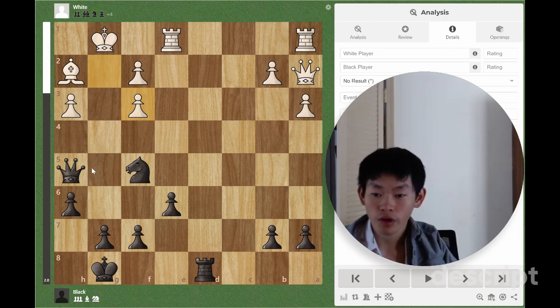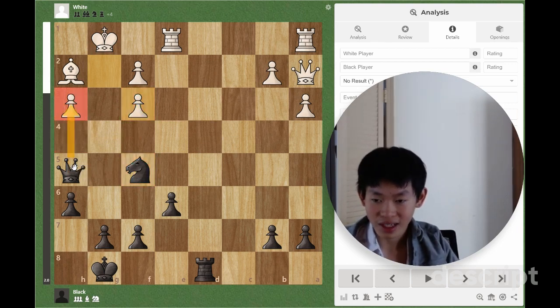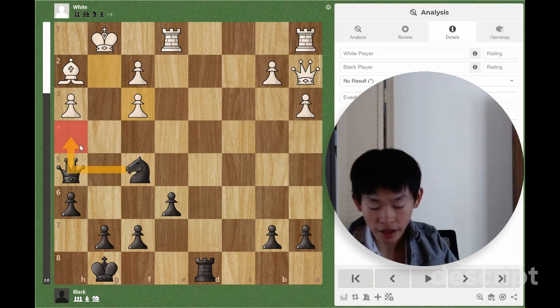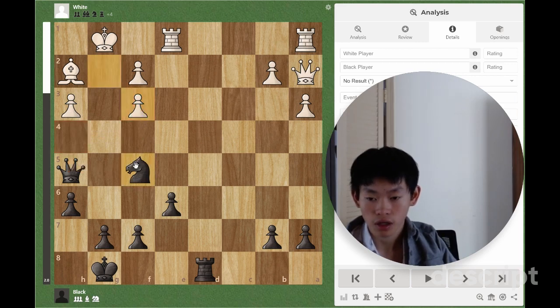So we should notice that White's king is pretty weak, and we have this knight here that is ready to pounce at any moment. We have a couple of options: Queen takes H3 or Queen takes F3. To decide which is best, we have to take into consideration where our knight is going to go. The best square for our knight is Knight H4, since it controls the G2 square and it attacks the F3 pawn. So we want to bring our knight to H4.